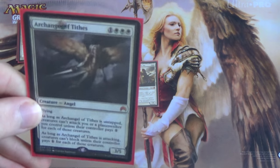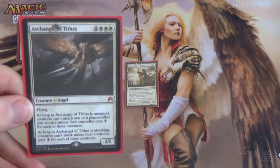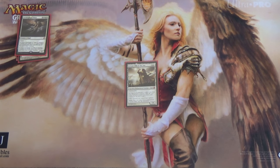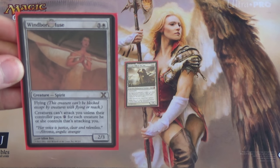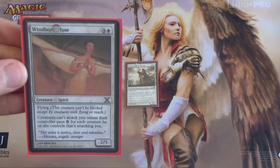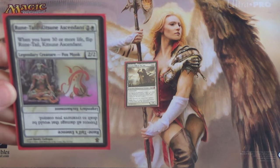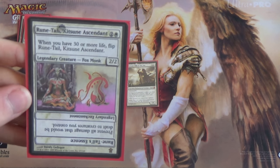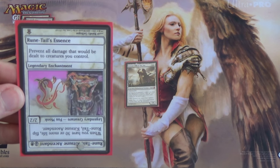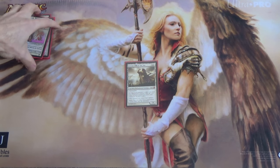Next we have Archangel of Tithes, which can be used defensively as a small Ghostly Prison effect, or offensively to make it where your creatures are harder to block. If they ever tap out, you can attack with impunity. And it's a 3/5 flyer. Speaking of flyers, we have Windborn Muse — actually a Ghostly Prison. They have to pay 2 for each attacking creature, specifically if attacking you. Then we have Runtail Kitsune Ascendant. In EDH we care about the flip side: prevent all damage that would be dealt to creatures you control — Runtail's Essence — which is great when you start building up your Heliod tokens.